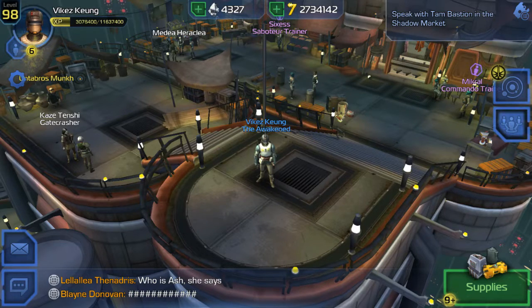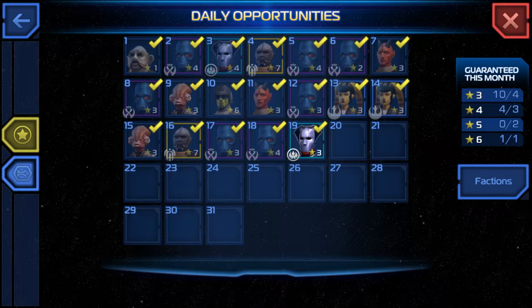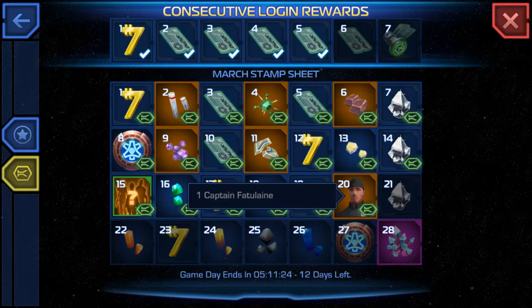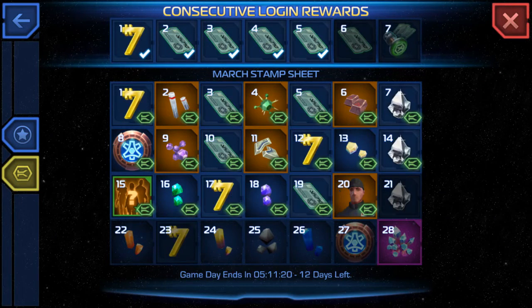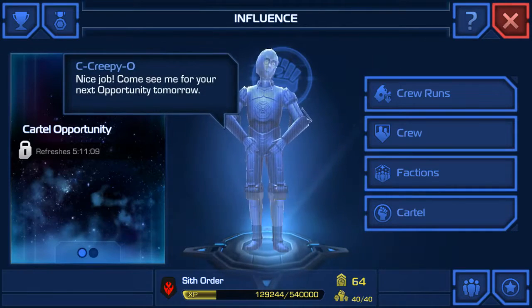So it's pretty simple to obtain him — you basically have to log in for 20 days consecutively, and then you have Captain Fatulane, which I got in my mail. It sends it to you via mail message and you just redeem him there. I will go to my crew and show you what his stats are.